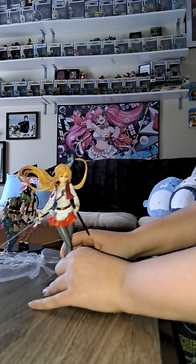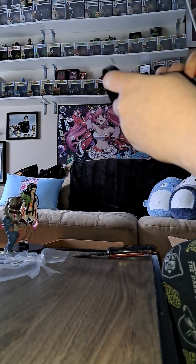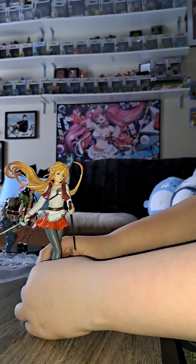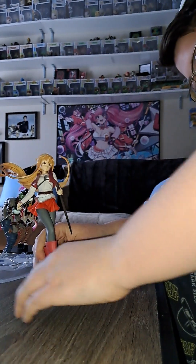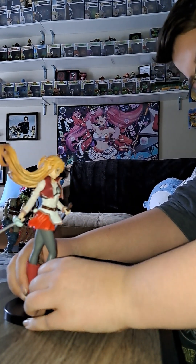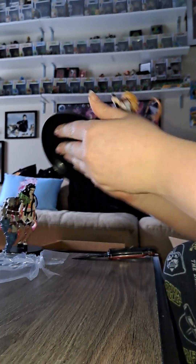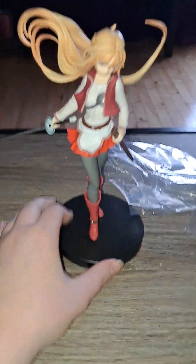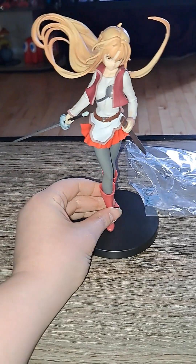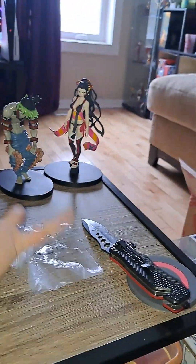So here is Asuna — let me get her on her stand. Maybe it goes the other way. They never quite line up perfectly on a lot of these. She definitely goes this way. Just trying to push them in because she awkwardly sticks out of this hole, but that'll have to do for now. She looks like she's very ready to fight — she can join the squad.